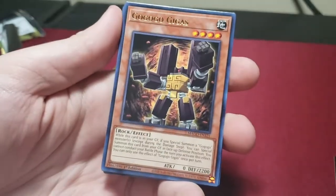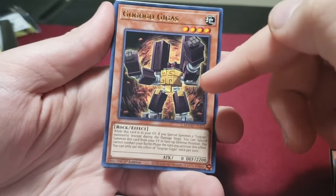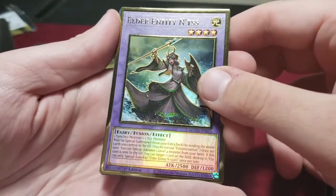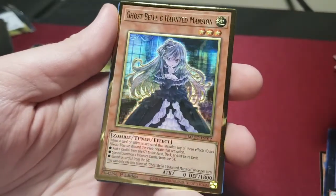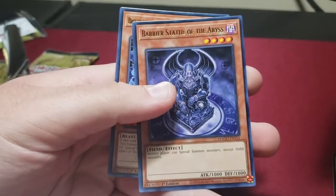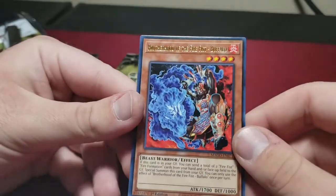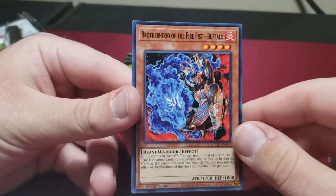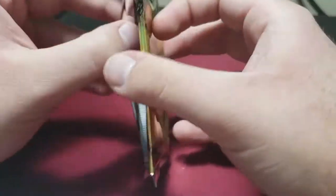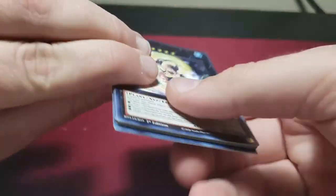Scrap Recycler — good reprint. Go-Go Golem — if anyone played MapleStory and remembers the golems, this is what this guy reminds me of. Mistake. Elder Entity Norden. Ghost Bell & the Haunted Mansion — this is the regular art, the last one we got was the alternate. Barrier Statue of the Abyss. Brotherhood of the Firefist — you use this with Eagle and get it as a free special summon from the graveyard. You just have to put it in the graveyard somehow, but it's pretty easy.